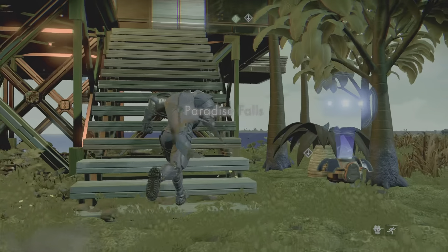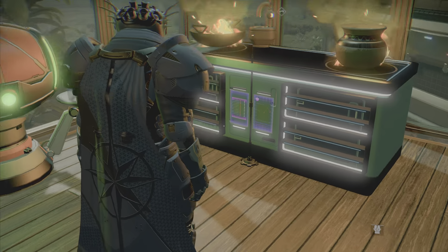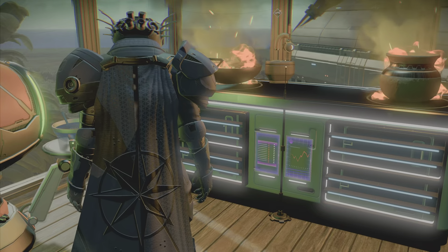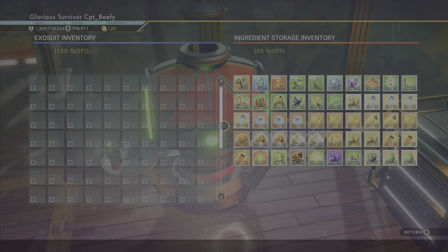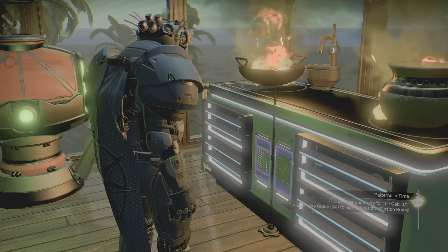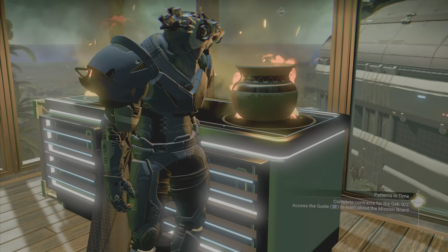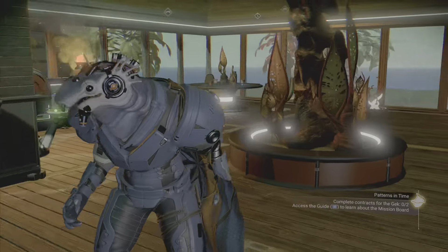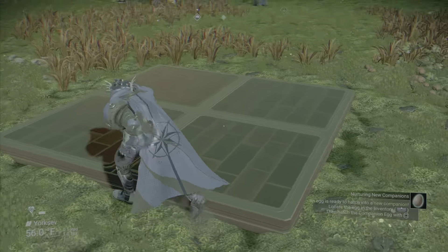Hey everybody, welcome back to another episode of No Man's Sky. As always, I'm Captain Beefy here with the Game Vault. We're at Paradise Falls, one of my favorite little bases. You might remember this base from when I built a little hot tub setup. We also got our little garage over here where we have our roamer parked — I don't know why we have a roamer on this planet; I literally live on an island.